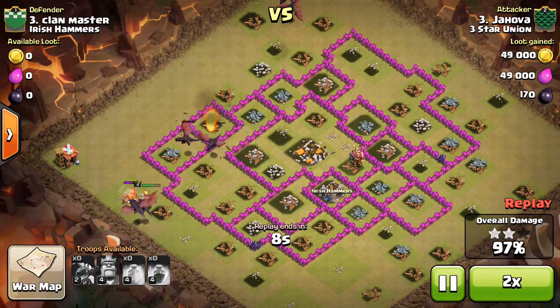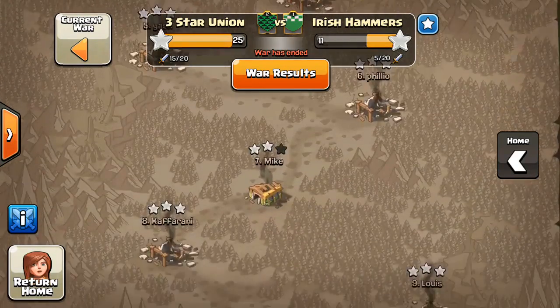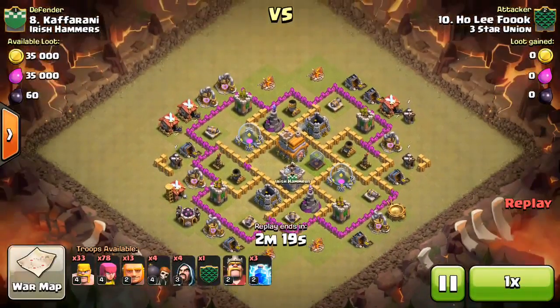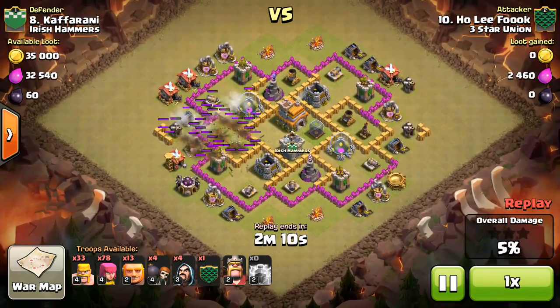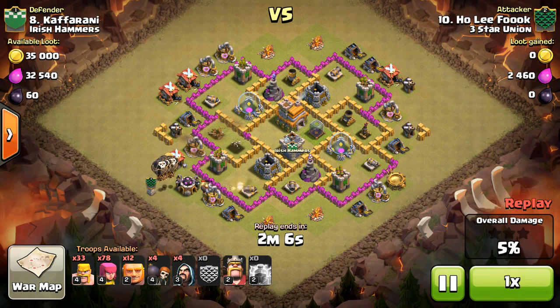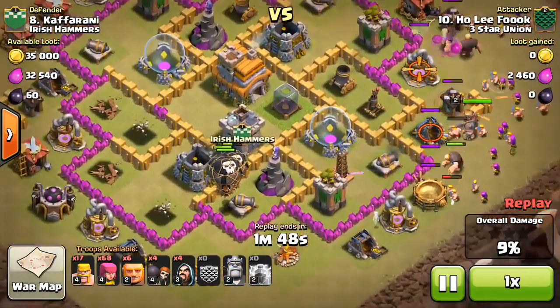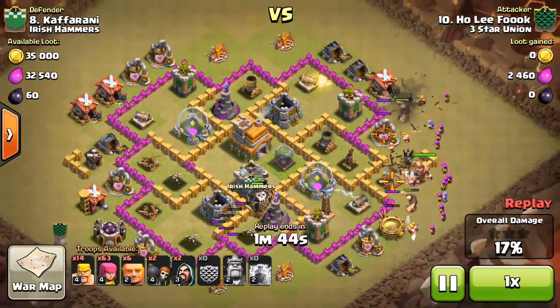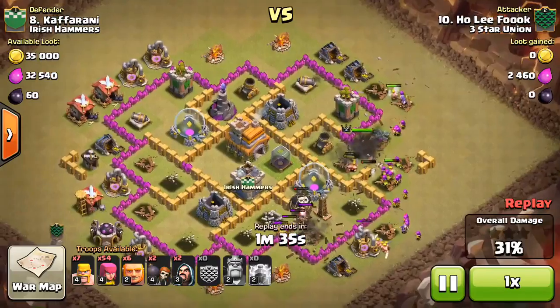Moving on, next we're looking at Holy taking on their number eight. This was a cool attack — three lightning spells go down on the air defense, taking it out. Then he drops a giant and a CC of four balloons. Level six balloons at this low town hall seven level are hugely helpful — they take out defenses with one drop and have a ton of hit points compared to low-damage wizard towers. It's almost like a surgical hog attack, dropping giants and wrapping his barrage around the base to take out that air defense before it damages his balloons.